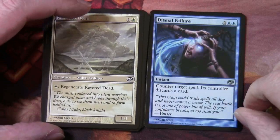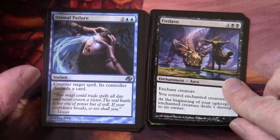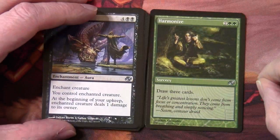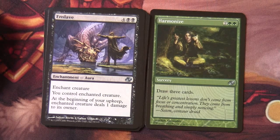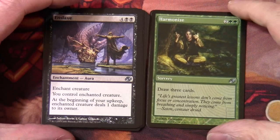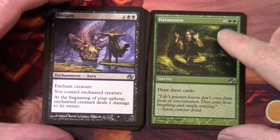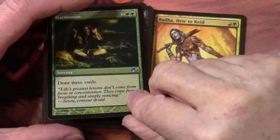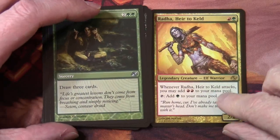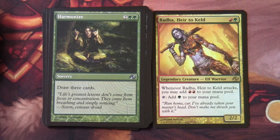We have a Dismal Failure at uncommon, we have an Enslave, we have a Harmonize — for two and two green we get to draw three cards, not something you would normally see in green, and obviously a color-shifted reprint of an earlier Magic card. Then we have another legendary creature, Radha Heir to Keld — red green, 2/2, legendary creature elf warrior. When Radha attacks, you may add two red to your mana pool; tap to add green to your mana pool.